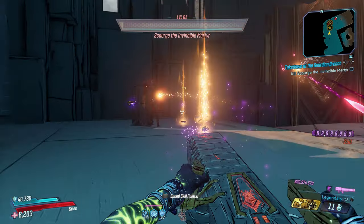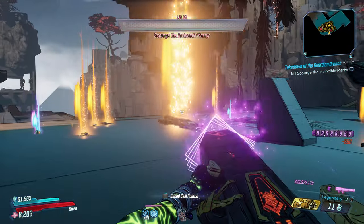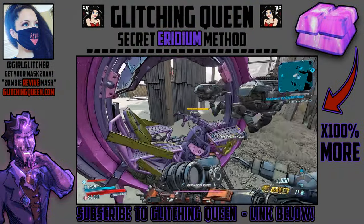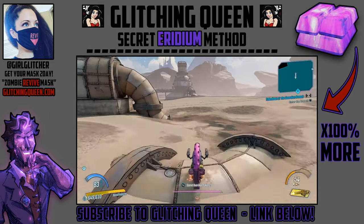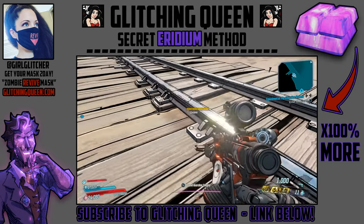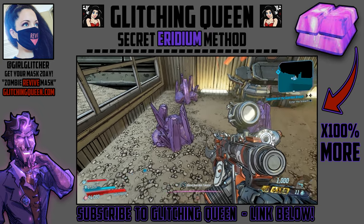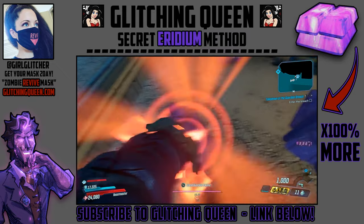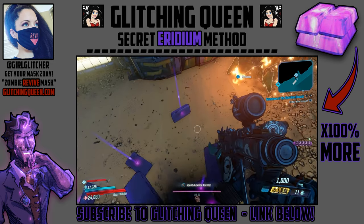I've been saving the best for last — the secret hidden ability on the Cryo Stone Iridian artifact. But first, Glitching Queen is going to explain her secret iridium farm method. You only need to do this one time to set up the New-U station so you can farm this room over and over again. Shoutout to Honda Riders — he said it takes about 52 seconds to get from the New-U station to this room, where you'll get hundreds of iridium in minutes. Some may ask why this beats boss farming for iridium — it's because of a secret ability she discovered.